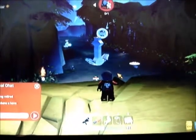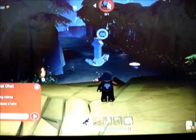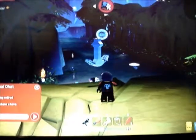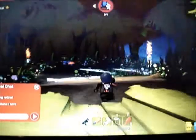Hello YouTube, and in this video I'm going to show you how to get the blue brick in the Gnarled Forest on LEGO Universe. The easiest way is Pazza Ape, and behind it right here is just a pirate camp.